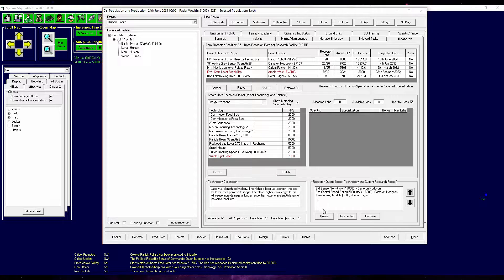So we're going to create a new laser project. The next thing we want to focus on is the upgrade on laser wavelength. We have a visible light laser. As the game says, the higher the laser wavelength, the less the laser loses power with range — therefore higher wavelength lasers cause more damage at range.